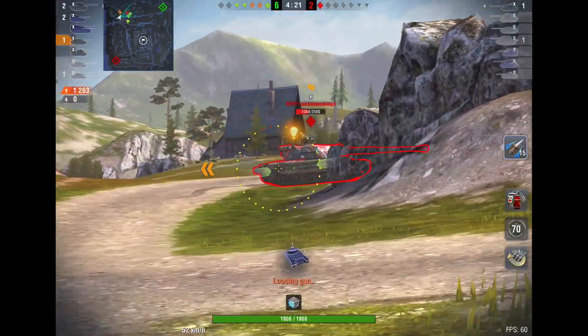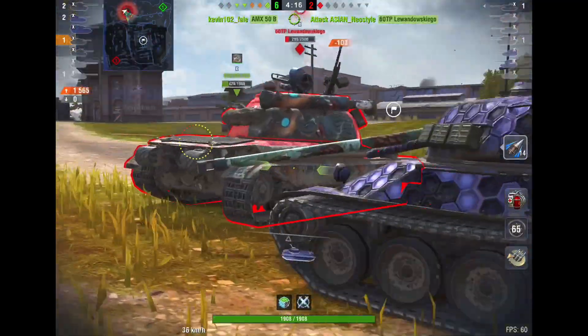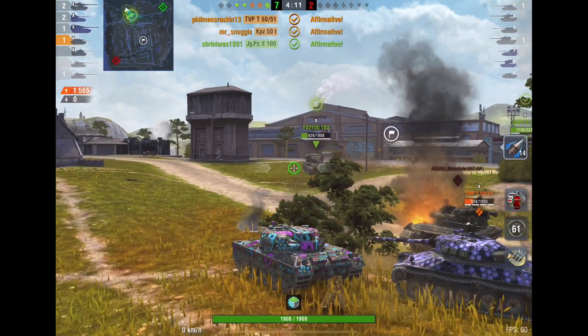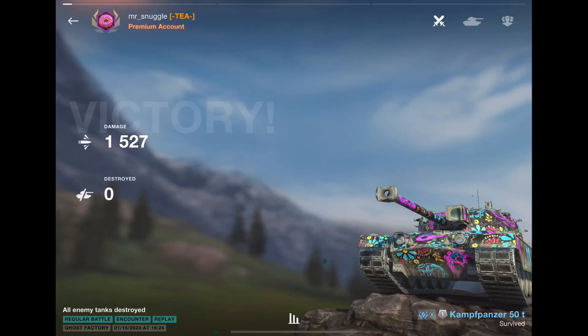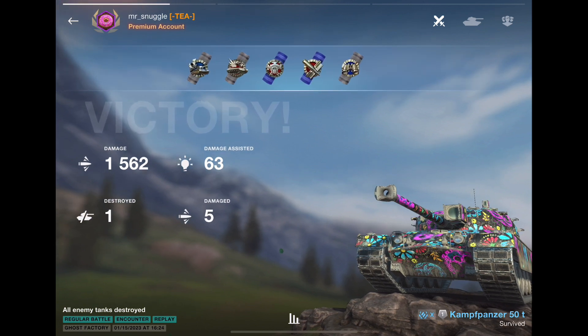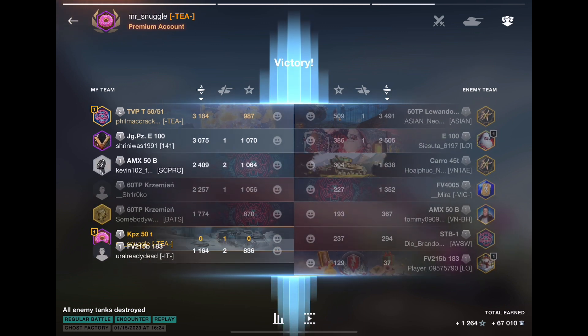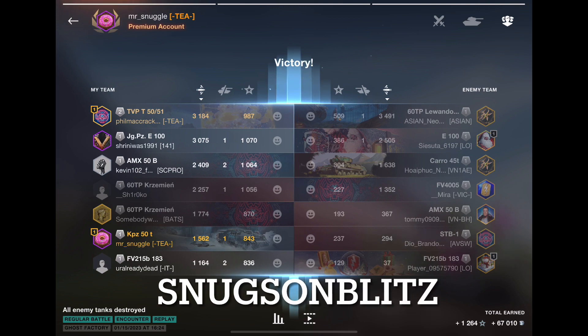The point of this video is flanking — when you should do it, how you should do it, and with which tanks you should do it. Just remember: flanking doesn't work if you're alone and you're in a slow tank. Usually it nearly always leads to death and destruction for your team. Can it work? Sure. But usually if you go alone in a slow tank, you either get circled to death because people know you're alone, or your team is at a disadvantage because you're not able to help them. That's all I got for you — short little video, hope that helped. See you next time. Snugs on Blitz, out.